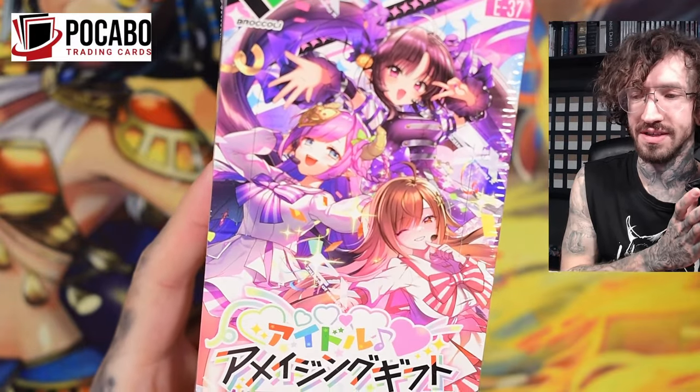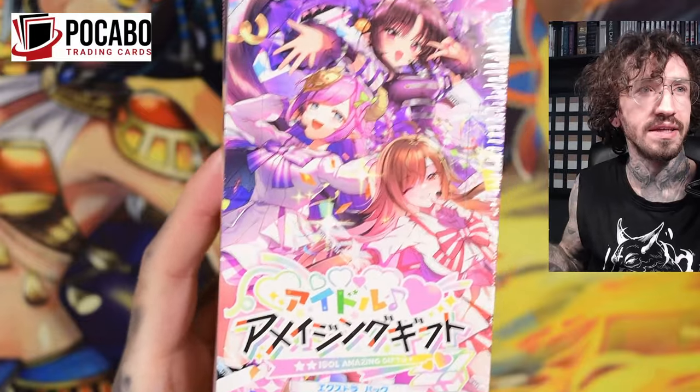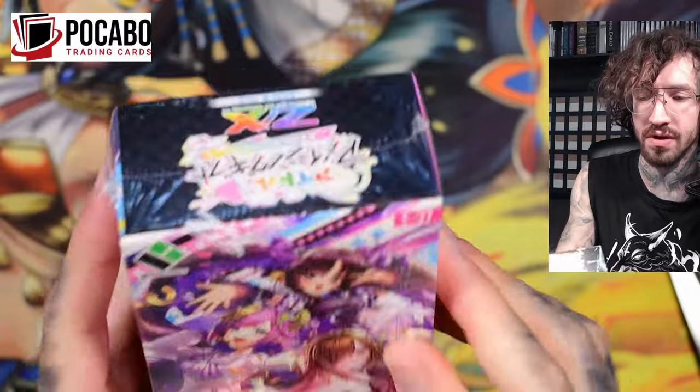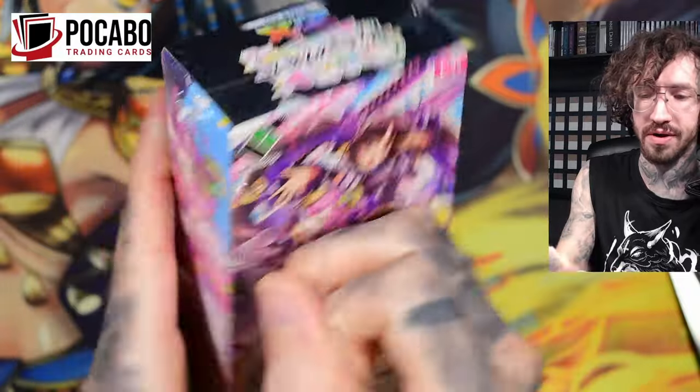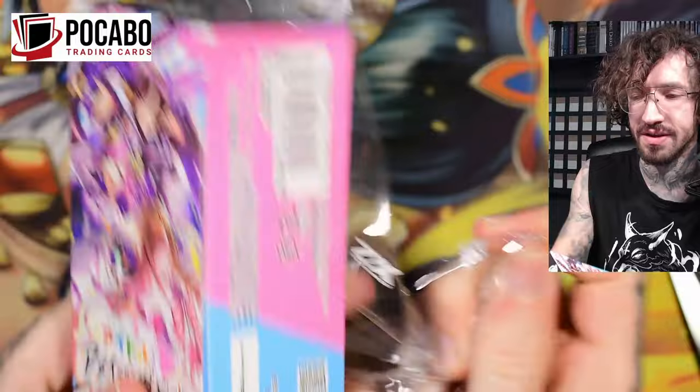Hello and welcome to another Zillions of Enemy X unboxing today with Set Idol Amazing Gift 37. One of the older sets but it's still available in some stores.